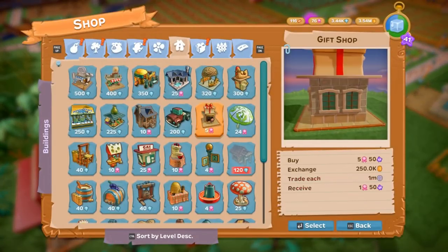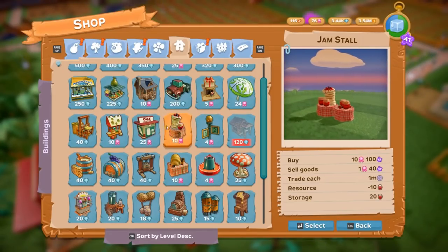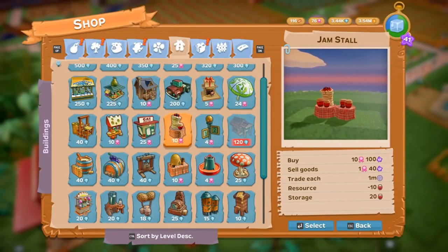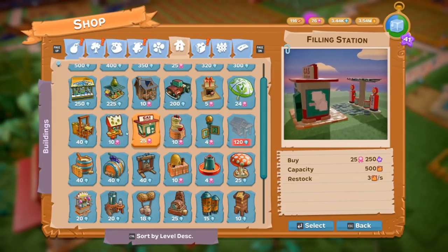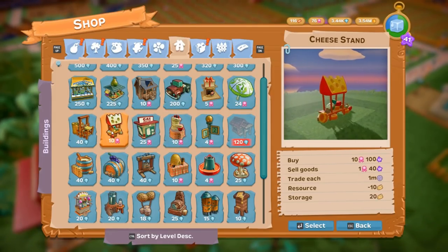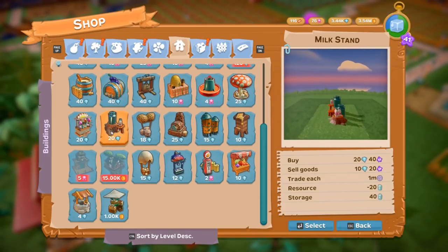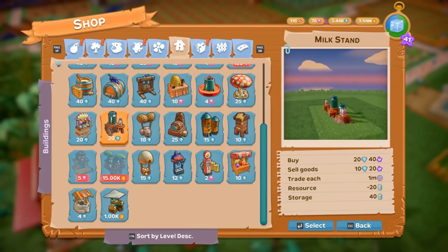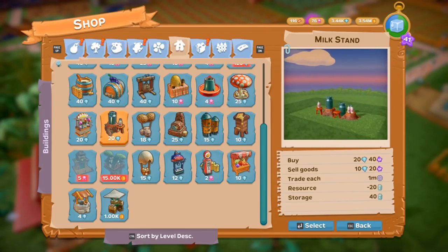Let me go back into the shop and show you a couple of things. The gas station is 25 ribbons. The jam stall is another huge thing we're gonna be talking about today in order to make ribbons. And there are your cheese stands. Usually when you turn something into something else you're gonna get diamonds from it.